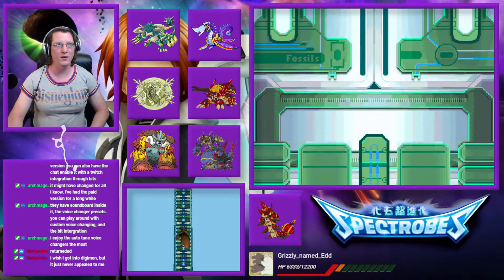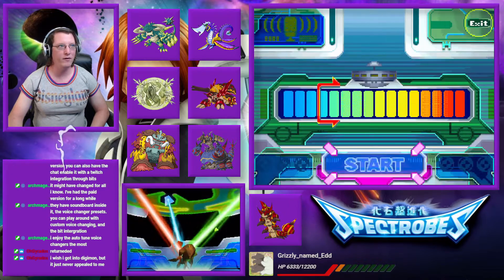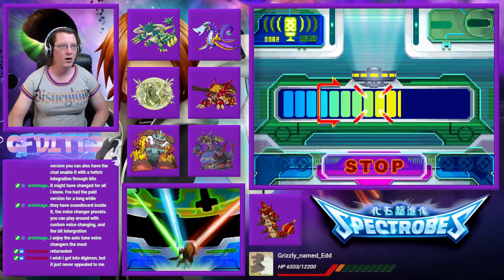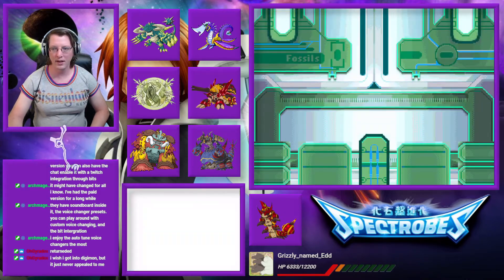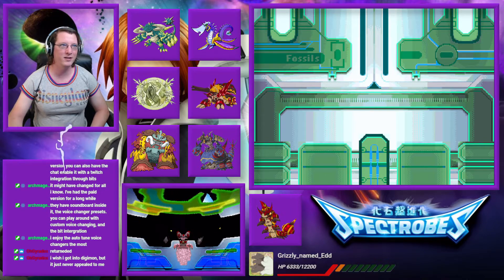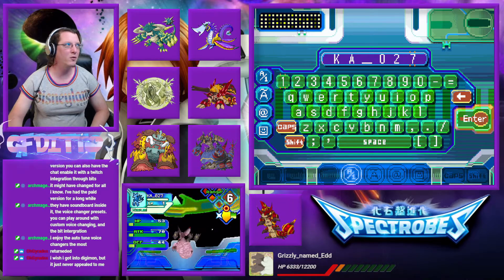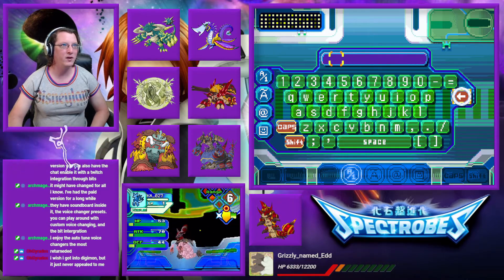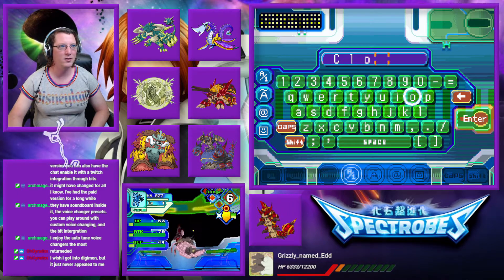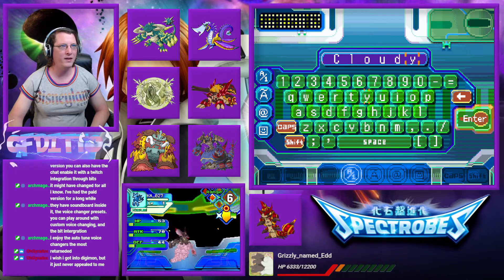Alright, Kasupod, in you go! And here we go for the awakening. Oh, an easy one. Cool. Oh, look at it, it's so cute! I am going to name you — you are a Kasumi. I am going to name you Cloudy. Yes, Cloudy. I feel like that's a good name.